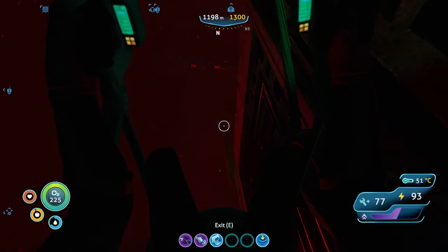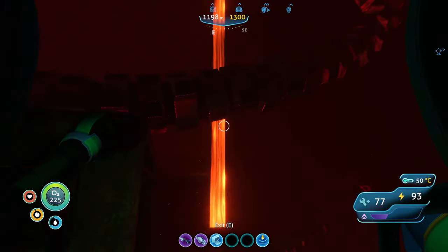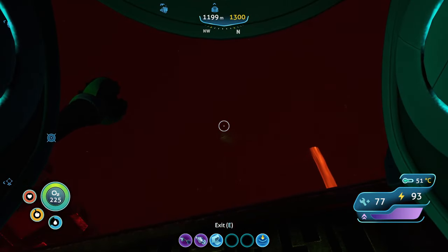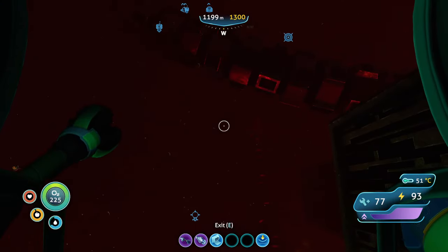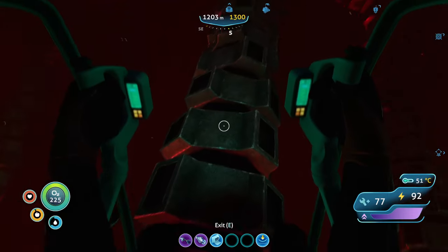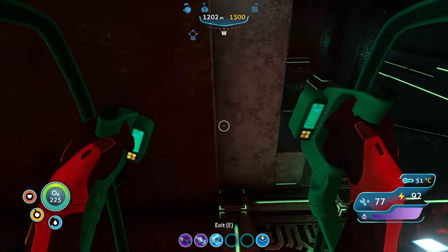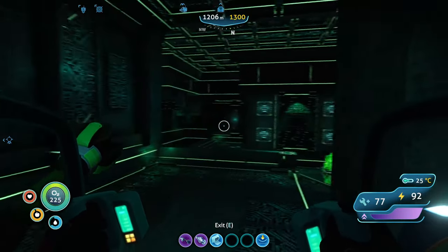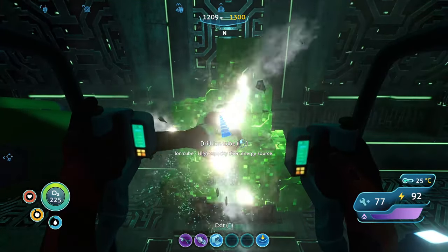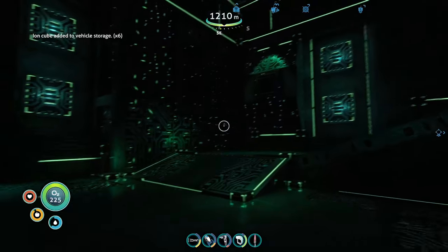Okay, just hang here for a sec. Try and find a door somewhere. We're inside of a dome so we should be safe. Jump out onto this — there we go, there's the entrance right there. You can hear that sea dragon outside. What is this — is this like a massive ion cube I can mine? I think we got all the ion cubes we are going to get, so let's just hop out and walk around for a second.